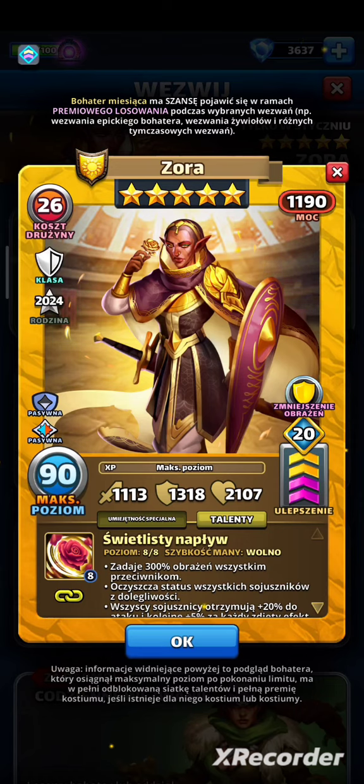Szybkość manny jest wolna, więc potrzebuje 12 klocków, żeby się odpalić. Z silnymi oddziałami można ją przyspieszyć do 10. Można odpalać ją też dużo szybciej, używając na przykład Mika z Ninja albo Costume Sif. No i pamiętajmy, że jej pasywka też ją przyspiesza.